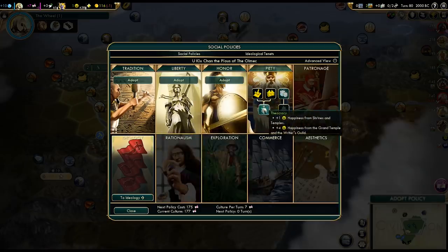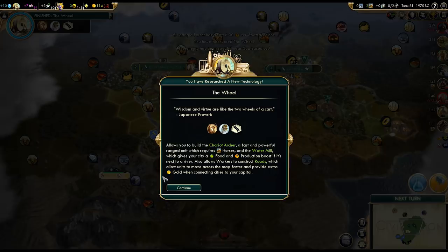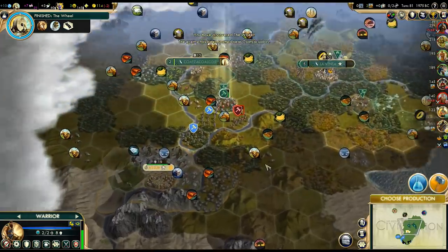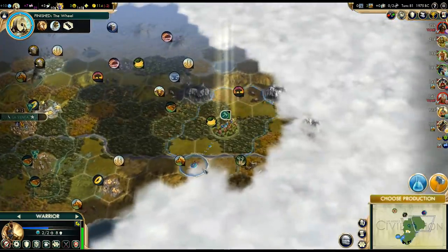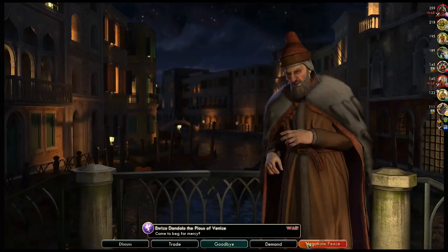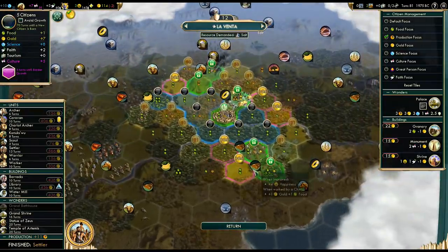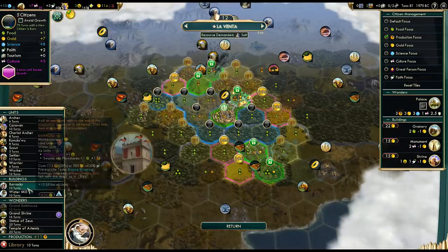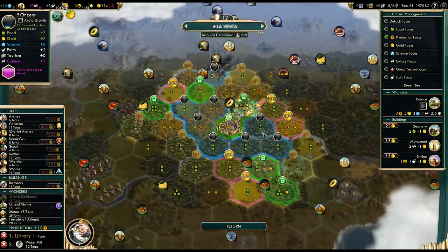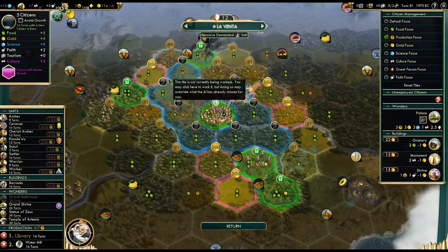Where do we send the settler? I'm thinking east — well, northeast. We can get two sources of copper and the iron, plus a mountain in range which might come in handy later. The alternative is settling a coastal city down here, which might also be useful — we don't know the full shape of this map. It is Pangaea, but having a coastal city would still be useful. And we'll also get iron there. Let's get that coastal city first — I'd like to have at least one.